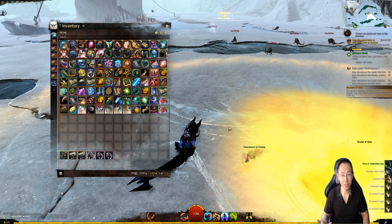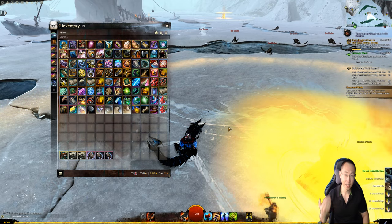So now we've got our back piece, our ascended accessories, and our amulet. Now we just need the rings.